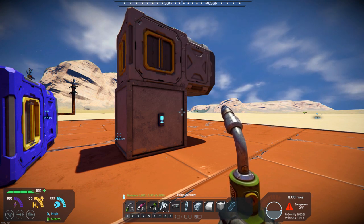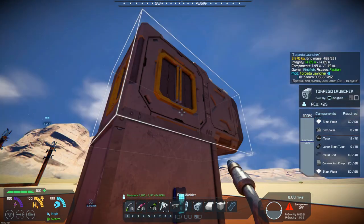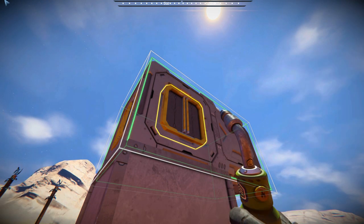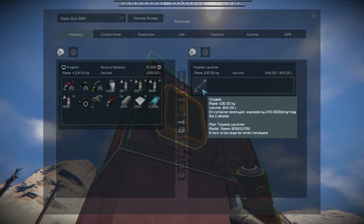If we come over here, it has three ports on each side and you can access it. It will hold seven launchers.